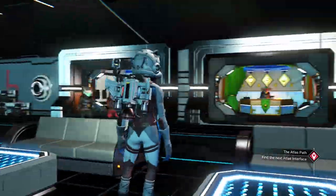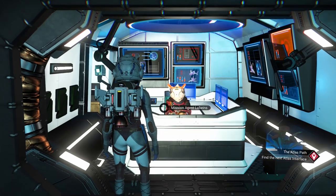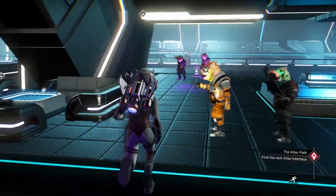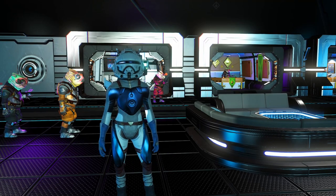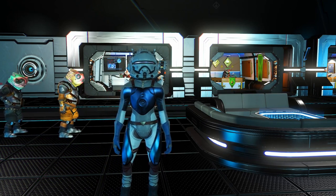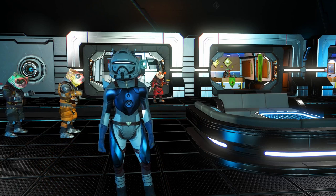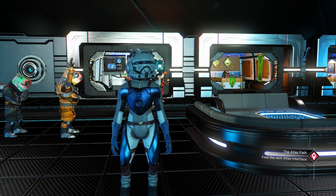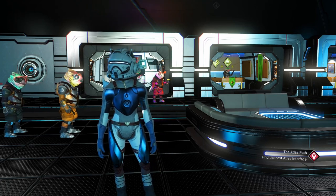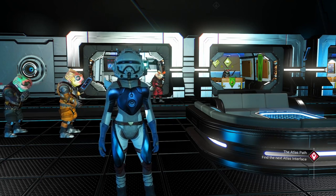Or we can do missions for the race that we want to increase our standing with, over here by the mission agent. However, none of those options are viable for me — first of all I don't have over 200 GECK relics, and it would be so boring because you can only give one GECK relic at a time, so it would take forever. Same thing with the mission agent — it would take a really long time and I just don't want to do it. So we are going to try another way.